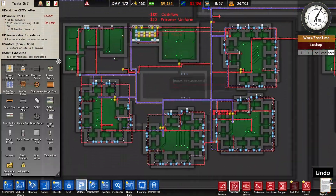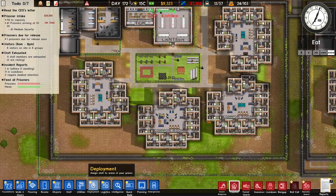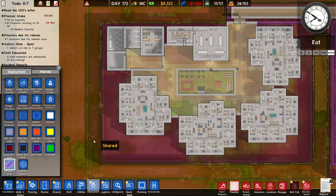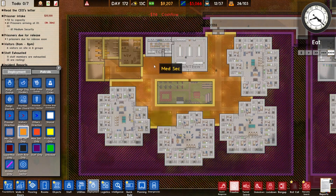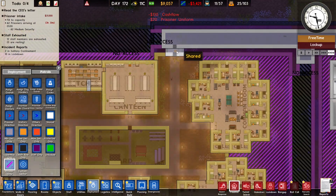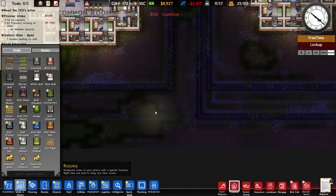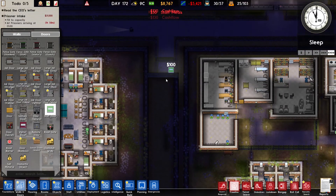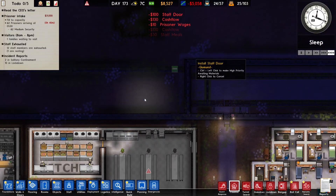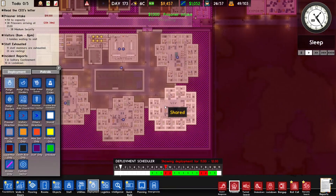I did the utilities — electrics everywhere, water everywhere, hot water everywhere. I also did the deployment, which is identical to the existing cell block. What you can also do is make this area access only. We could make this medium security. They say there's no access there — so I'm just going to place a door there. There we go — all the new prisoners are coming in.